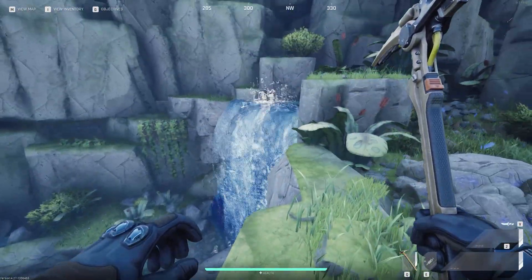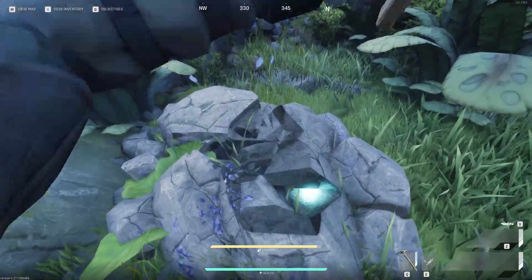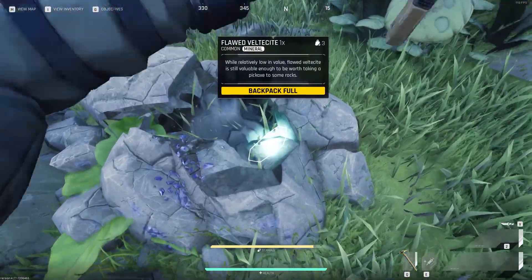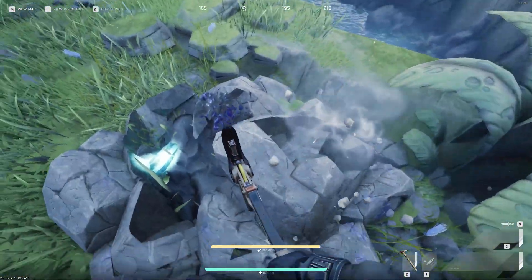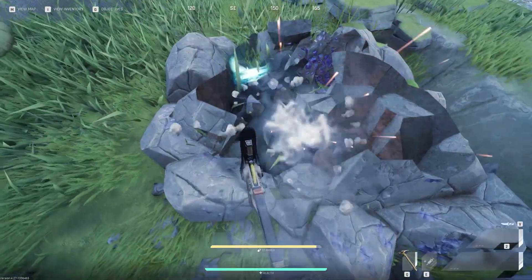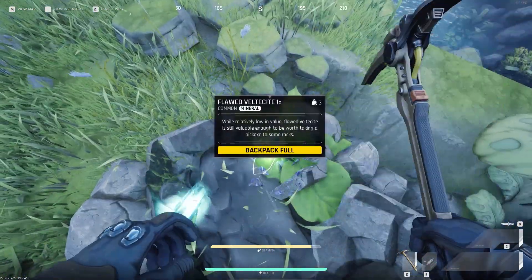The first method is by mining nickel ore and velecticite. Velecticite can be found by waterfalls, and there's a ton of waterfalls scattered around the map. Velecticite is this purple looking ore, and when you mine it you can get a ton of different types. Based on the type you get, the sell price can range from 300 K marks to 6,500 K marks.